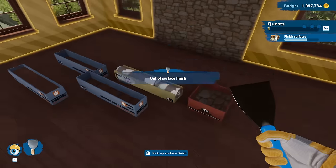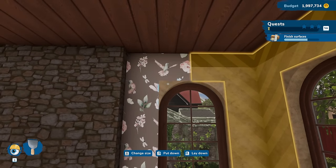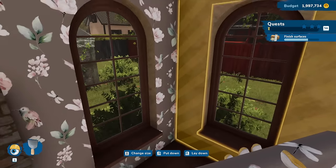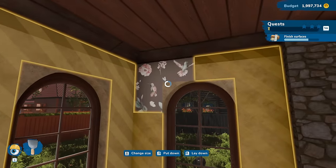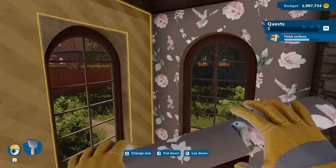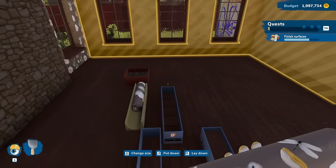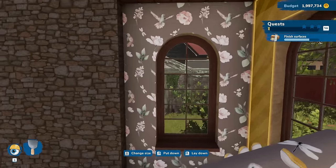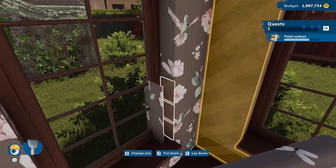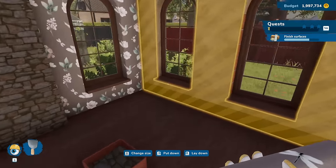That was actually completely perfect. For this one I'm going to do this whole wall - you know what, no, I'm going to do the wall on this side. I could do the entire room in this. I kind of want to finish this off first. Okay, so that's good. I'm afraid of this whole thing. Do I really want to put more wood on there? Not really - nah, I'm good.